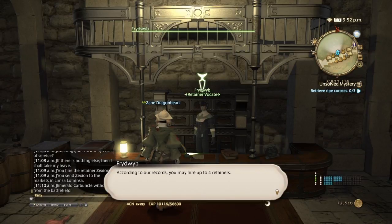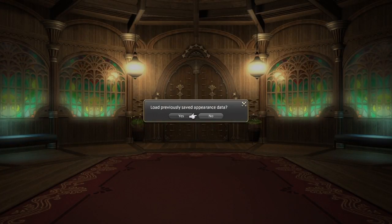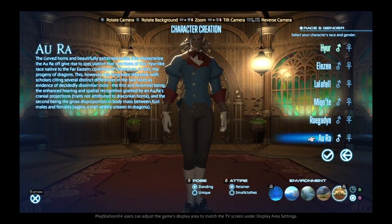So before we get into that, let's go into the hiring process. They automatically tell you how many retainers you can have. Basically, you go into customization — just like if you're starting a new character, you can make your retainer. You can either load the saved appearance of your original character, or you can start off and make your own. For this tutorial, I'm just going to go with Lalafell.